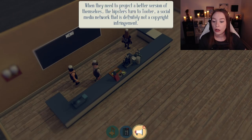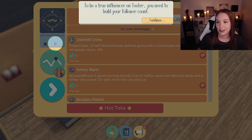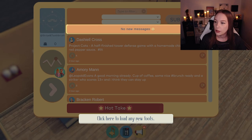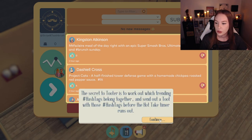Hot topic on Tudor. When they need to project a better version of themselves, hipsters turn to Tudor — totally not copyright, you guys. A true influencer on Tudor needs to build their follower account. When they have positive experiences and a successful toot — there's a hot topic. To work out what the topic is and use the right hashtags in a toot. The secret to Tudor is to work out which trending hashtags belong together and send out a toot before the hot take timer runs out.